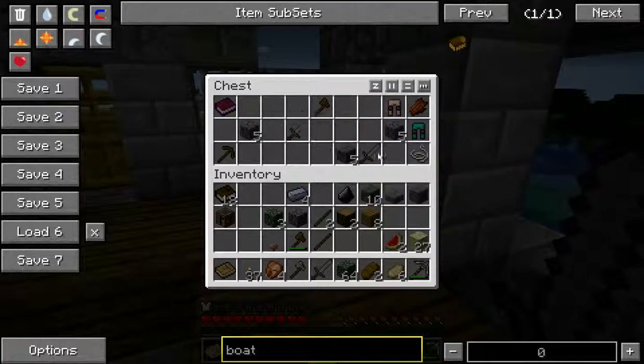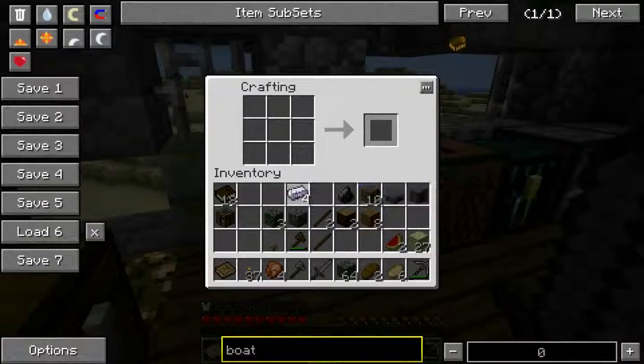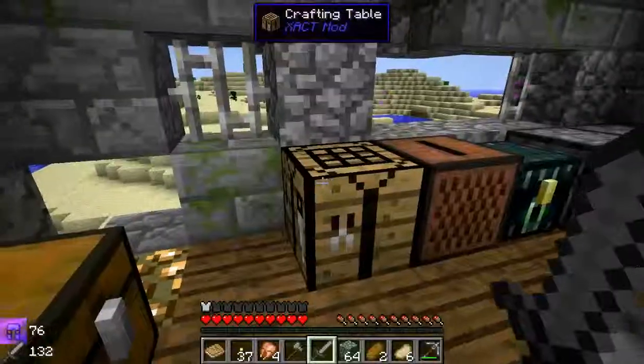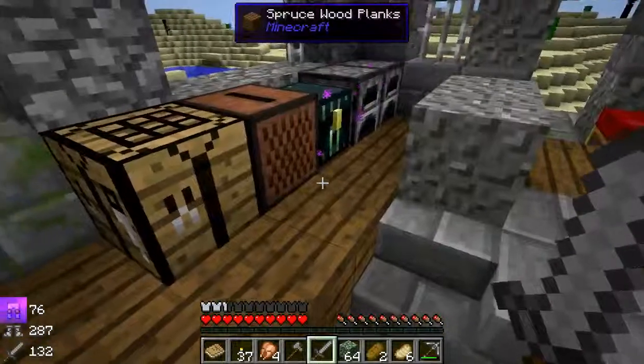Unfortunately there aren't any other pieces of armor, and I can't really go down there with just pants — I kind of need something else. I've got four pieces of steel. I can make, like, a helmet — and by that I mean boots, cause a helmet I need one more. There we go — a little bit more protection going on.